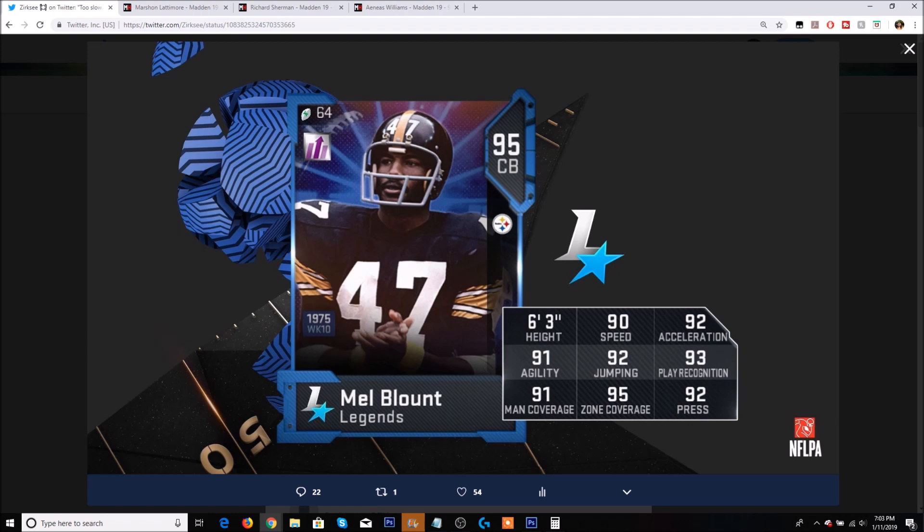The first legend coming out tomorrow is Mel Blunt. The community does not seem too happy with this card coming out — not because it's Mel Blunt, but because of its actual stats. It is currently January and we have a new 95 overall cornerback in the game with 90 speed. That is absolutely terrible.